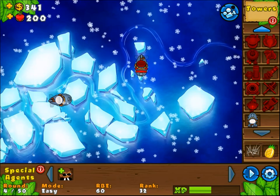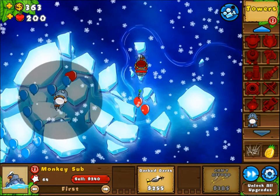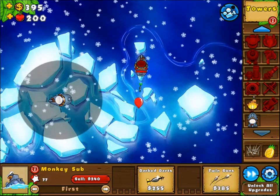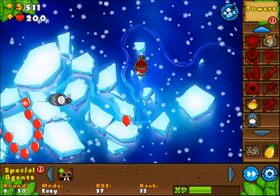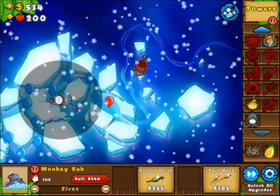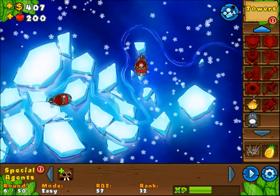Alright, so monkey submarine — first of all, heat seeking darts, unbelievably amazing. Second of all, he is kind of cheap, which is kind of what we want — we want cheap water towers that can be used sort of efficiently. Now let's check out the upgrades. The first thing is barbed darts, which makes it so 3 balloon kills per shot, which is pretty darn amazing if you ask me.